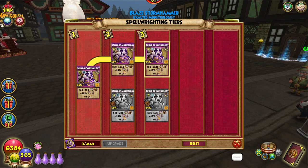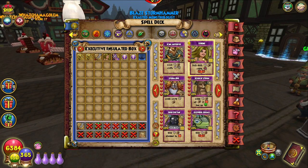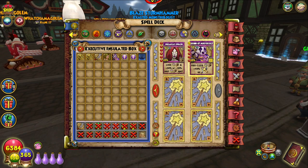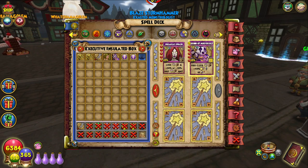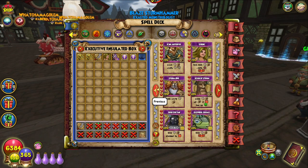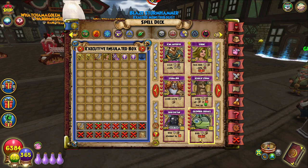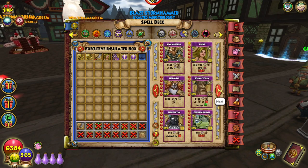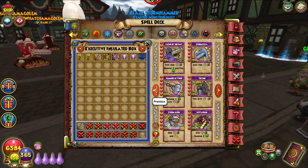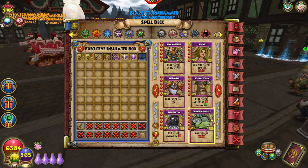Bugs is now 940 damage, and Sirens is lower than that - not even a thousand for nine pips. Musicology at seven pips is 980 to 1120, so it's doing a lot of damage for an AOE, especially since the nerfs. It's the best storm AOE out there if you upgrade it - it's better than Sirens, it's better than Bugs. If you have seven pips and a shadow, just go for that. If you have seven pips without shadow, use Storm Lord. If you have five or six pips and a shadow, Bugs is better.